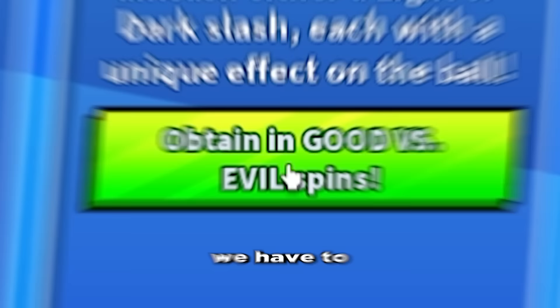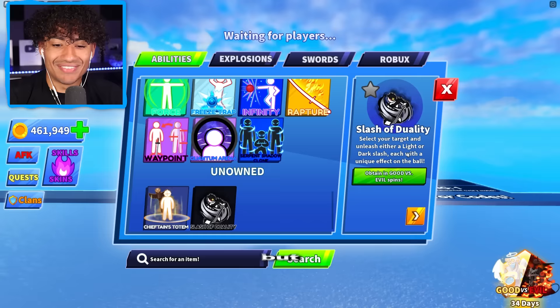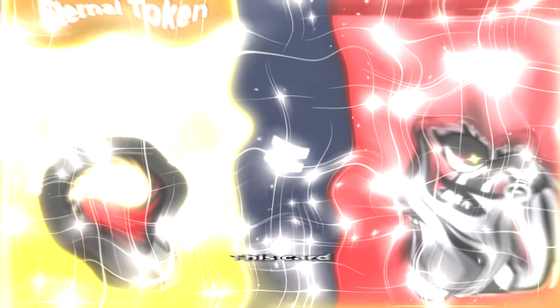And of course the only way to get it is we have to buy spins. Guys, if you're not subscribed, please subscribe right now — help me out — because I'm probably gonna go broke. You can select your target and unleash either a light or dark slash, each with a unique effect on the ball. We're gonna find out. So where do we buy this? There it is — the Eternal Spins. So we need a Lightwalker, Shadow Fang, and an Eternal Token to get the Slash of Duality. This ability looks kinda cool.